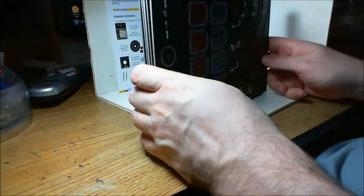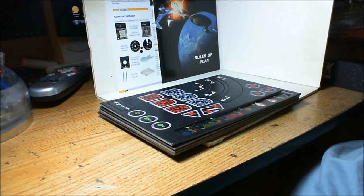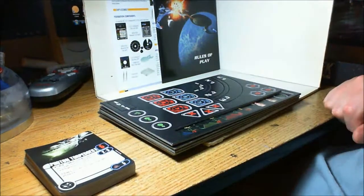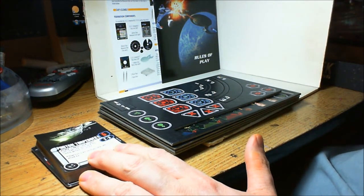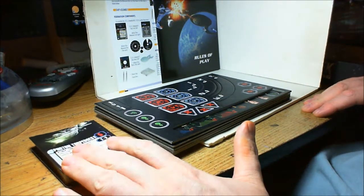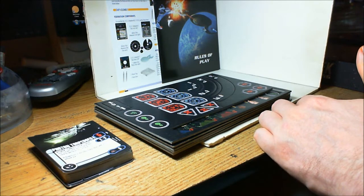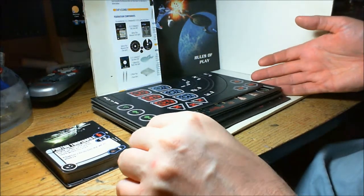So that's what you get with your Attack Wing starter set — definitely more than enough to play. Some of the best cards in the game come with this, like Picard and Miles O'Brien, plus the dice and everything else you need to play. A lot of people actually end up buying more than one of these to get duplicates of some of these cards — so you can run both an Enterprise D and a generic Galaxy-class, or get another set of dice. There are a lot of people that usually end up buying two, just for all the extra stuff.